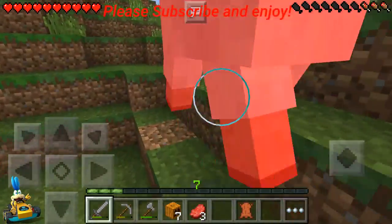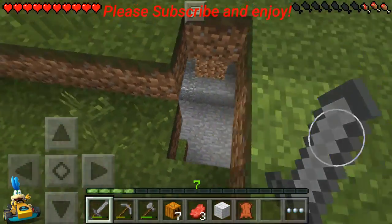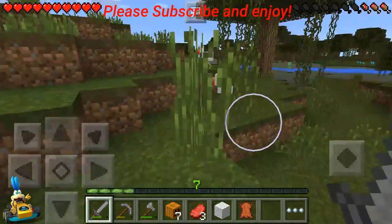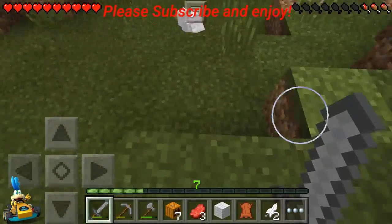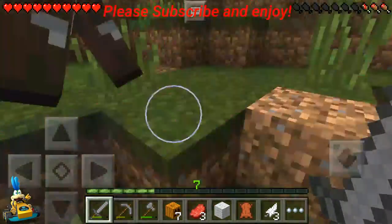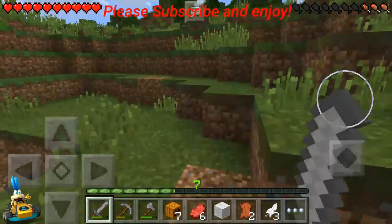I forgot how many pieces of wool I have already, but that's another piece right there. Is this the cave that I was in? I don't remember that hole. Chickens. Oh, here's another cow — stop running from me. There we go. Pretty good. There's a pig right there.